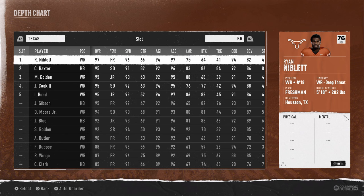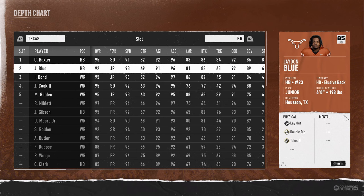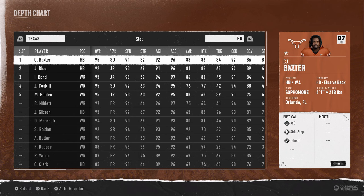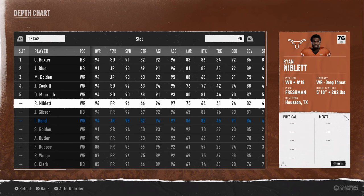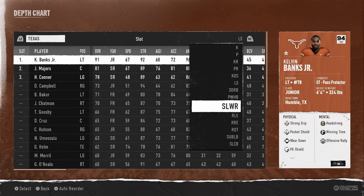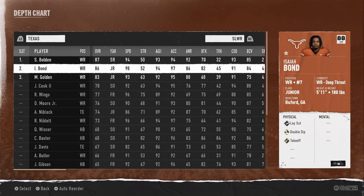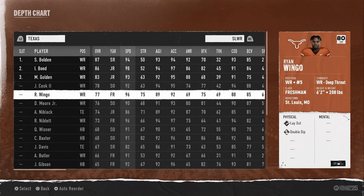At the kick returner position, it's really important that you do not have Ryan Niblett as your kick returner. You want CJ Baxter, Jaden Blue, or Isaiah Bond as your primary kick returning threats. I use the running backs because Isaiah Bond is already playing both ways, and also because of the sidestep ability — I think it's really good for returners. Put these guys at those positions to maximize what they bring to the table.